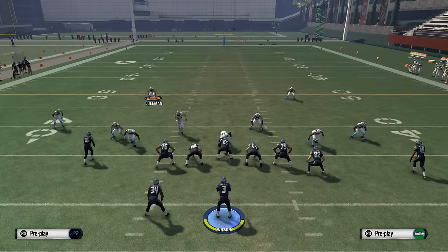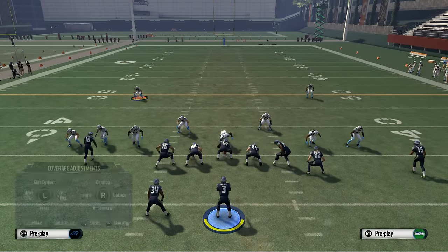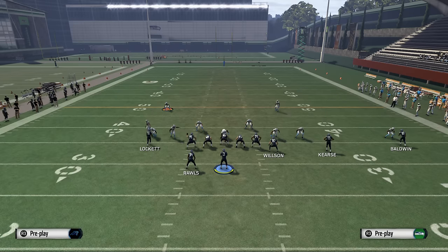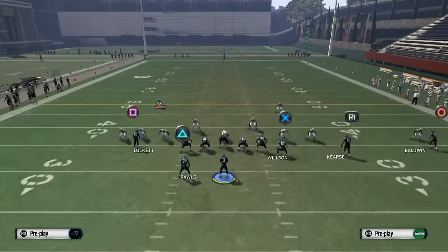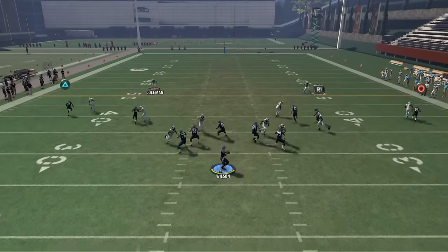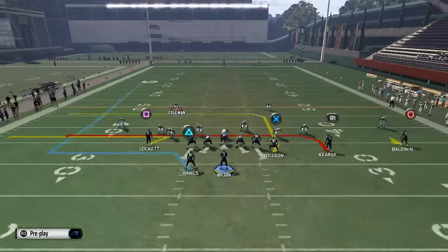This is going to force your opponent to baseline their defense. Once they baseline from a cover two man perspective, it changes things. The auto motion play really glitches the two men under out. This is an easy tell that it is two men under, so you could put Tyler Lockett on a smart route. But using Thomas Rawls causes a man switch, and that switch is going to give you a mismatch.